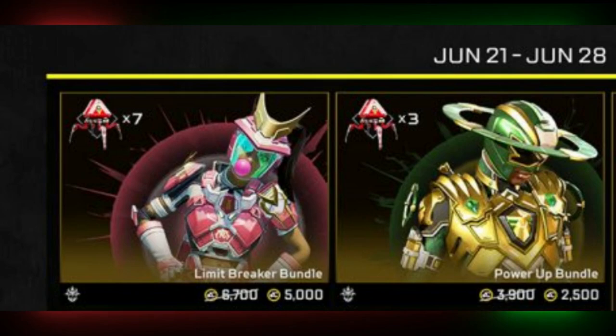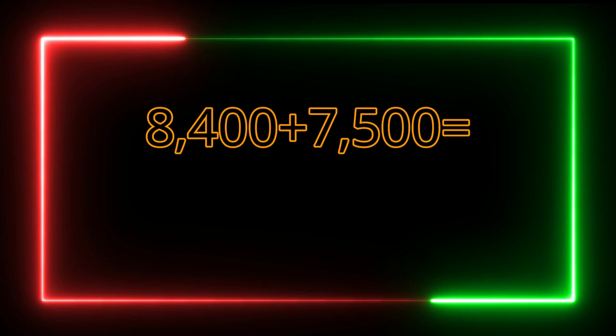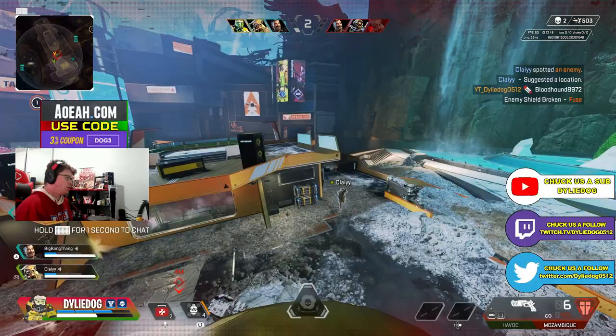This is sold with most collection events and will work with the Valkyrie Heirloom. Buy the two bundles featuring Rampart and Seer skins, along with the 10 event packs, for 7,500 Apex Coins. You then only have to buy 12 more event packs at 700 Apex Coins, equalling 8,400 — giving you a total of 15,900 Apex Coins. That's already saving you 900 Apex Coins.